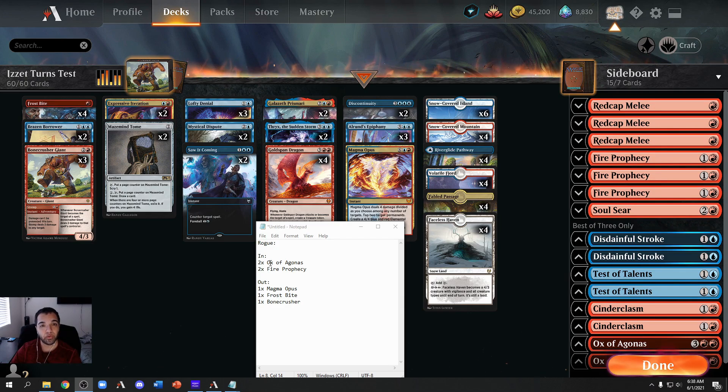For Rogues, we're going to bring in two Ox of Agonas and two Fire Prophecies. Ox obviously because you want to escape your graveyard — for two mana escaping eight cards is very good against Rogues. It takes your graveyard down so Drown in the Loch and Into the Story become useless. On top of that it makes the Rogue creatures less powerful. Fire Prophecy is there because it kills both Crab and Soaring Thought-Thief — it does three damage so it kills any of their creatures.